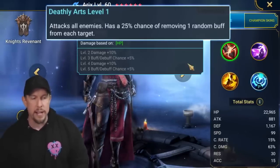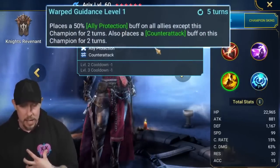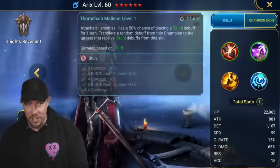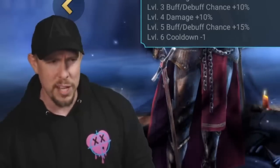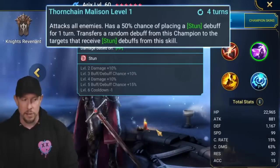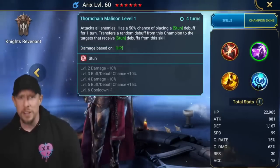Her A1 is an AOE attack with a 35% chance of removing a random buff from each target — not a bad A1 at all. Skipping to the A3: on a three-turn cooldown she has a big version of ally protect from a tanky HP-based champion, plus counter-attack for two turns. That means a ton of more AOE attacks removing one random buff on each target every single time she counter-attacks. On the A2, Thorn Chain — it's an AOE, three-turn cooldown, 75% chance to place a stun debuff for one turn. It also transfers a random buff from this champion to the target that receives a stun — so it's a self-cleanse plus 75% stun. That's a really interesting kit.